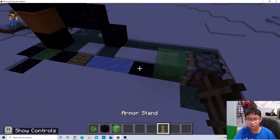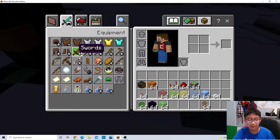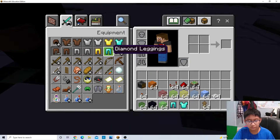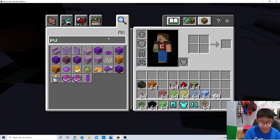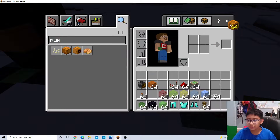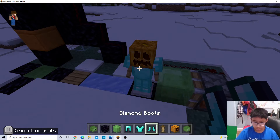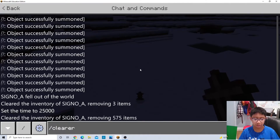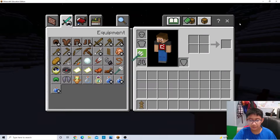What you could do is put a head on it and then diamond armor to make it a little bit spooky. But we're gonna use a pumpkin - one, two, three. Get the armor stand, slash clear. Okay, get a trident.